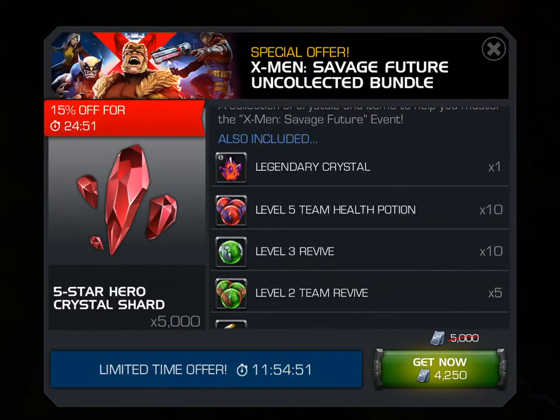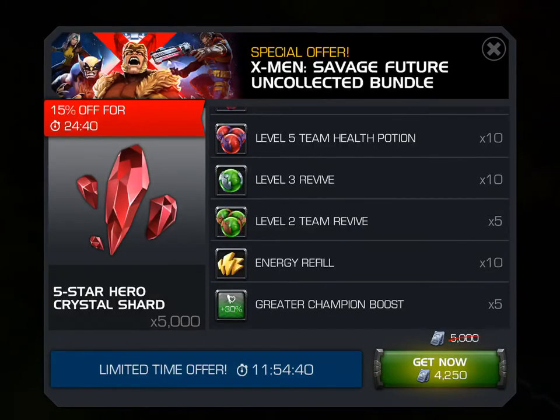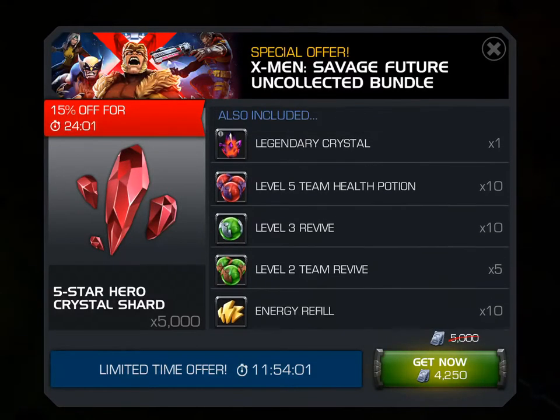Let me break it down real fast. You can see in the corner, it's on sale for another 24 minutes and change. As you can see at the bottom there, it is regularly 5,000 units, which is not a small feat. But, like the other Event Quest bundles, for the first half an hour, it is 15% off. So that gets knocked down to 4,250 units, which is a huge savings — 750 units, that's roughly the equivalent of about $23-$25 U.S., since $30 is 850 units. That's definitely no chump change to be discounted by.